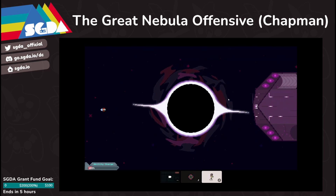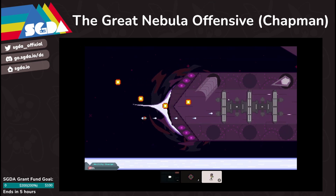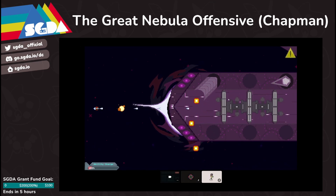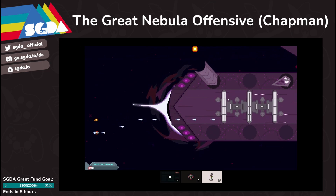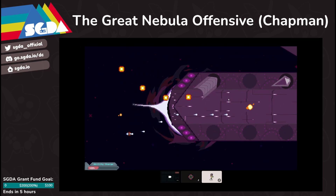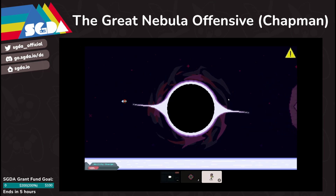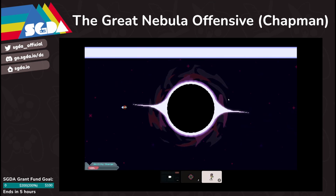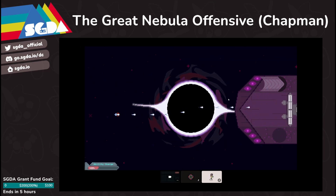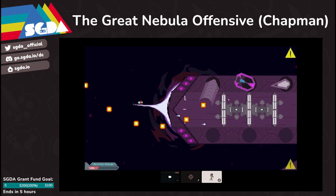Just going through this level with god mode enabled to show you guys. This is the final boss level, and I wanted it to encapsulate different level archetypes that are common in bullet hells — like fixed wave levels, survival levels, and then a multi-phase boss fight level that you might find in games like Cuphead or Undertale. That's what this level is supposed to be.